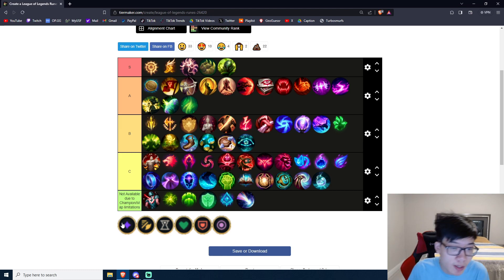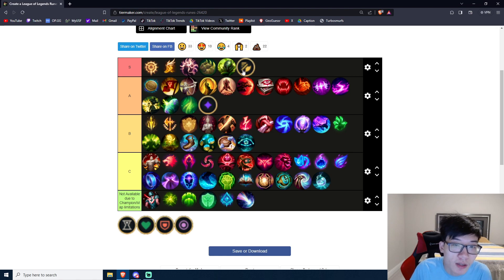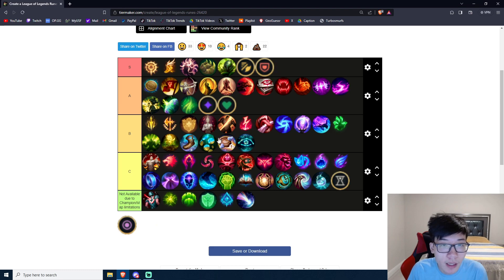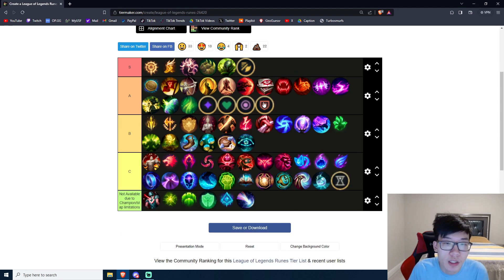Last thing before this video ends — the mini runes, the stat shards. Attack speed — S tier, you take this every single game as your first shard, always. Adaptive force — A tier as your second shard. TDR — do not take this, that's a meme. In terms of the third mini rune: because of the recent buff Akshan got, health scaling is actually not bad — A tier. And then the armor and magic resist options — we'll put them all A tier because you take them depending on matchup.